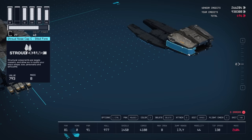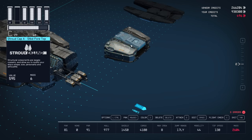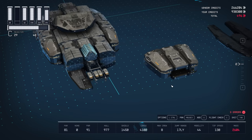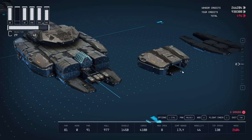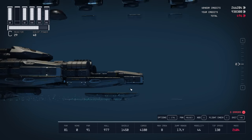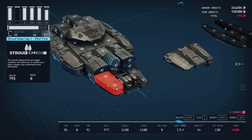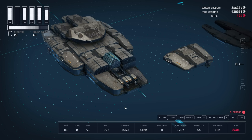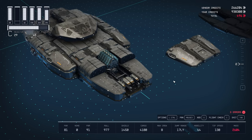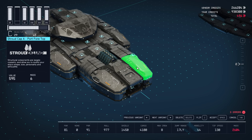Now let's wrap these up with the front. All Stroud pieces here. Starting from the bottom, a Stroud Cap A flush with the Stroud Cowling we placed on the bottom of the last vertical slice, another Stroud Cap A on the other side, and in between them a Stroud Nose Cap B4 flipped to the bottom variant so it matches the curve of the Stroud Cap A's. On top of the side Stroud Cap A's I have a Stroud Nose Cap C — you're going to have to clip these in by holding them in place, manipulating, and letting go. They're clipped into the guns but won't upset any functionality. The top has a Stroud Cap A, Nose Cap B4 top, and another Stroud Cap A on the other side.